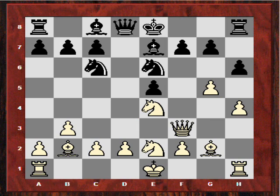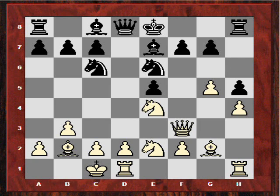He plays Ne6, which I think is quite a passive retreat. Maybe he should have done something else like hg or knight-takes-e2. So after this I was very happy with my position out of the opening — the engine likes this too. So maybe this is an interesting gambit against the French defense. I castle queenside and now he plays h5.